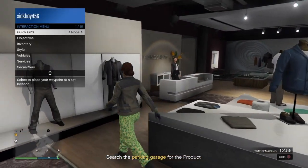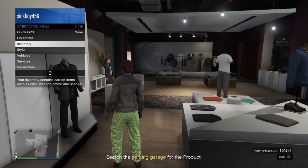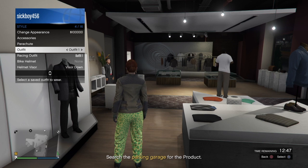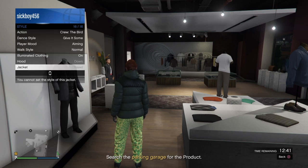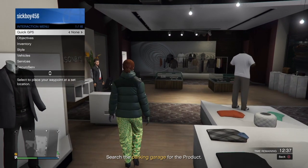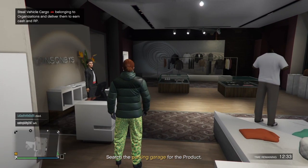After you're done with that, go to Style and choose the first outfit we worked on and equip it. Once you equip it, back out of the interaction menu, then open it back up and kill yourself. You should see a little circle at the side showing a saving emblem.